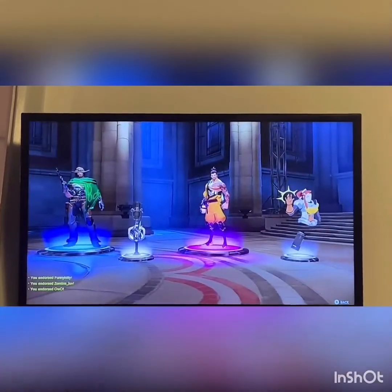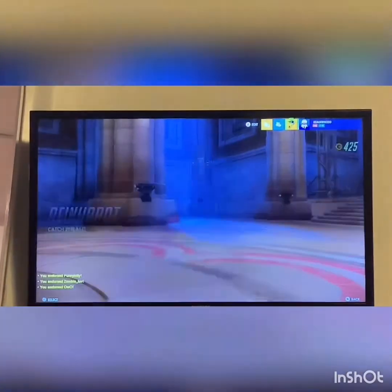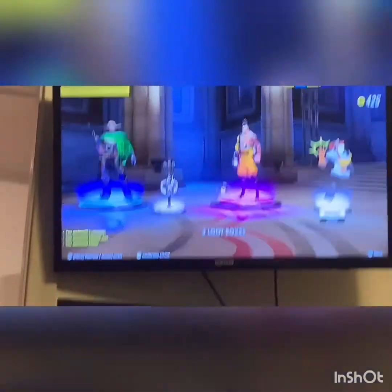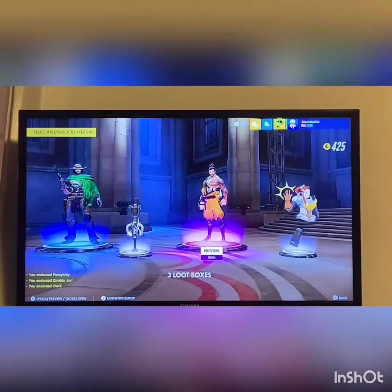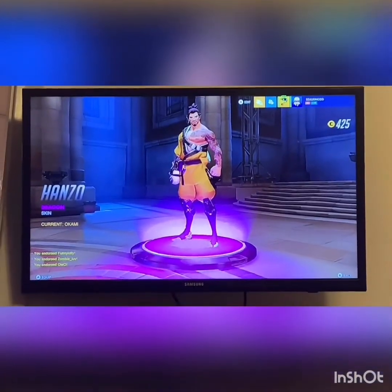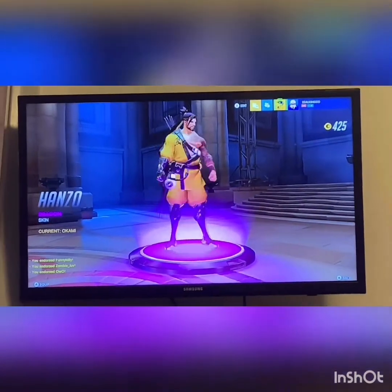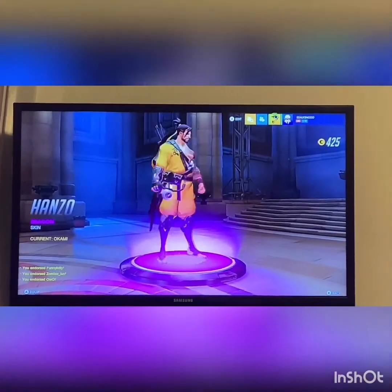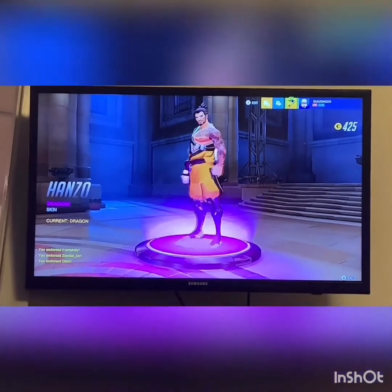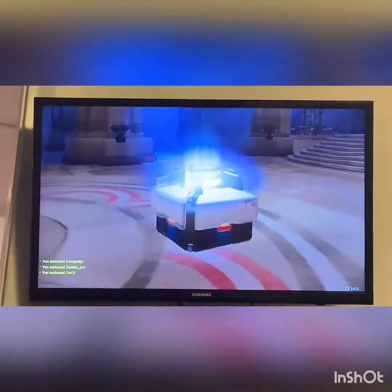A Hanzo skin - I don't know what skin that is. A McCree skin, a Reinhardt voice line, a Brigitte hi-five emote, and a Hanzo dragon skin. So if you guys don't know, I have Okami for Hanzo. Okami comes with the legendary edition, but since this one doesn't, I'm gonna equip this one. I mean it's kind of cool - yeah, I like it. Three more boxes left guys, hopefully we get another legendary.